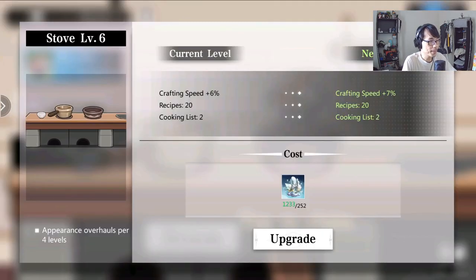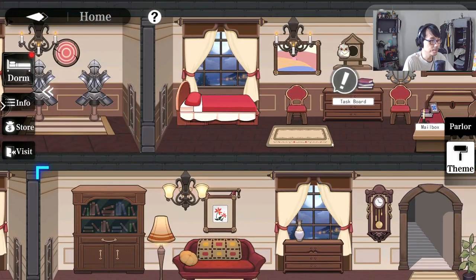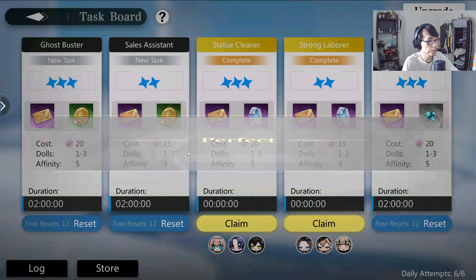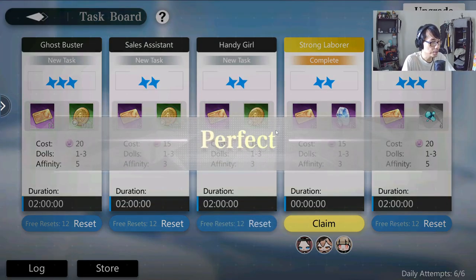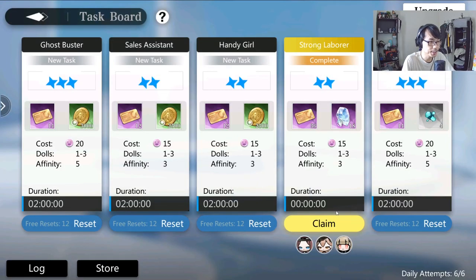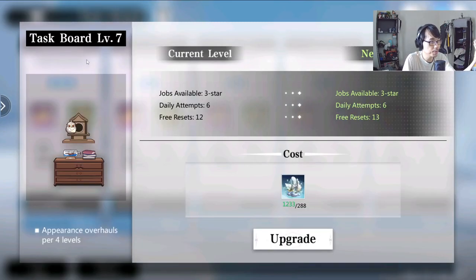Is the stove kitchen more important than the task board? You can also upgrade the task board, which is a little complicated. The task board gives you the ability to get all of these tasks, and you can get premium currency as well. Some people might argue it's more worth upgrading here because sometimes when you send your characters for tasks, you get a lot of gems — 42 here, 18 there, and more if it's perfect. There's a chance to get higher-level jobs on the task board. Depending on where you are in the game, I'd say try to even it out, but the task board is probably more valuable early on.